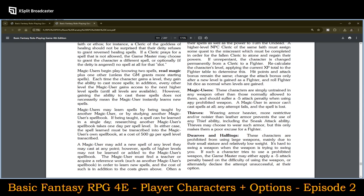Magic users are simply untrained in any weapon other than those normally allowed to them and suffer a minus five attack penalty when using any prohibited weapon. A magic user in armor cannot cast spells at all — any attempt fails and the spell is lost. Thieves wearing heavy armor more restrictive than leather prevents the use of any thief ability, including the sneak ability.